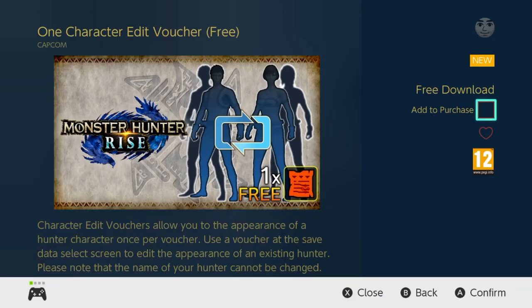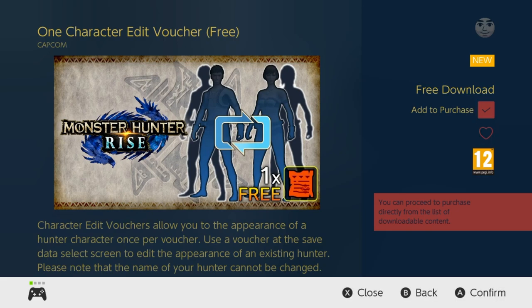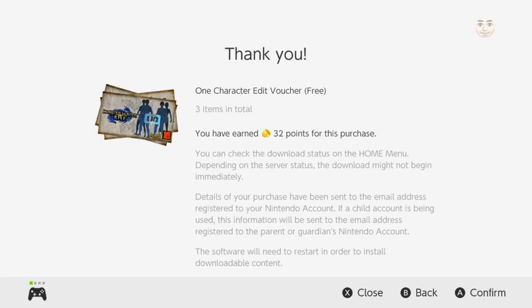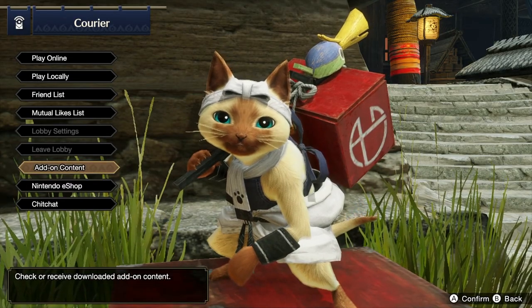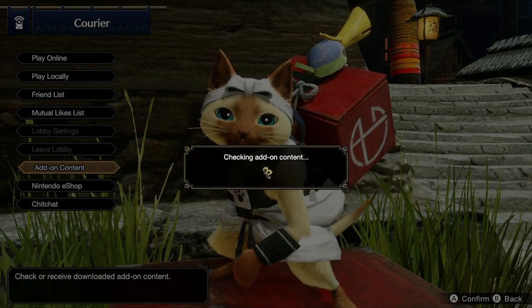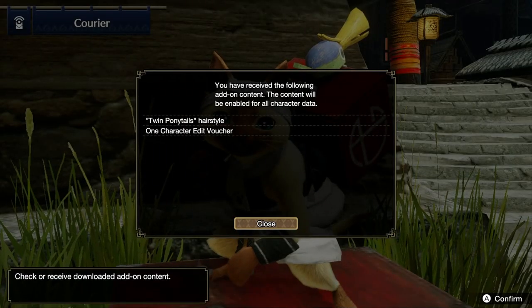You can obviously only use this once, so make sure you click that add to purchase, and then from there you can just purchase it. I added a few more things onto my cart, made my purchase — three items — and I'm good to go. All you have to do is go back into the game, go to the add-on content at the courier guy over here, and this will actually add the content to your game.